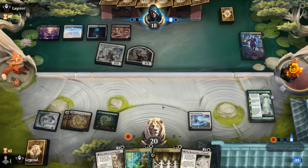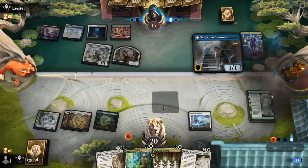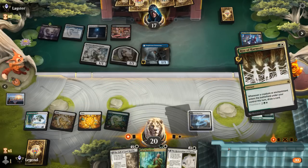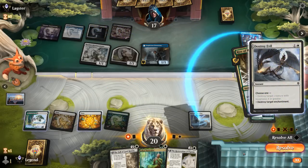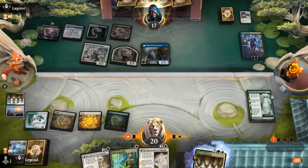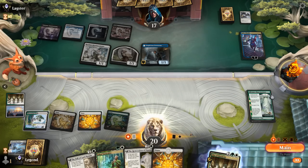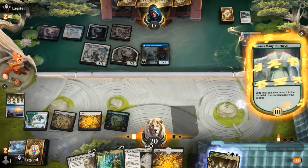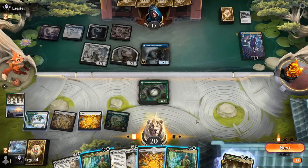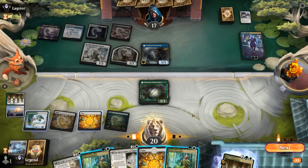Kaito draws again and becomes a Suspicious Stowaway instead. Our opponent destroys our Hallowed Haunting — ouch. A bit surprised they let us untap. So now our turn is a little less exciting. We could have waited to cast our Rite until after our draw step, but that's okay. Now we can play a Naturalist and hope to draw Companion, or just go for Restoration, which is still pretty mana efficient.